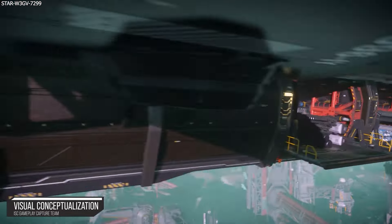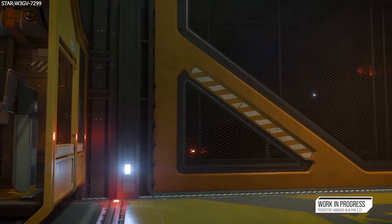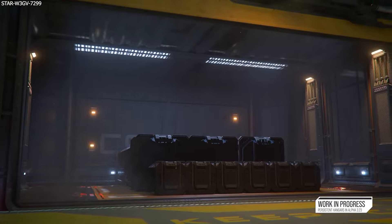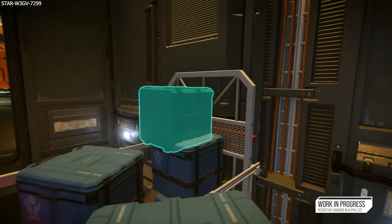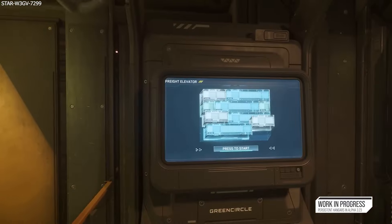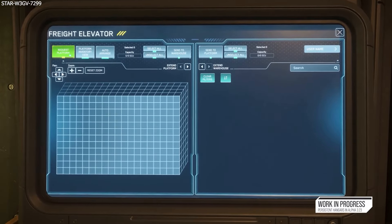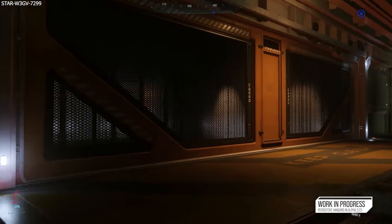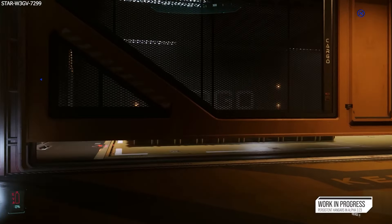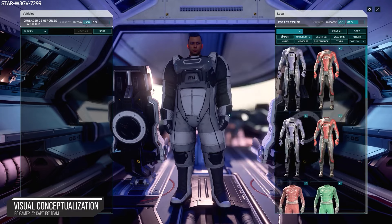Freight elevators are used to physically load and unload player items or cargo and are found in hangars, garages and docking collars. Players use these elevators to store cargo from their local inventory and call it back when needed. Importantly, you will no longer be able to press I and access your full inventory from any location — you will need to use hangars or item banks instead. The same applies to ships and vehicles.